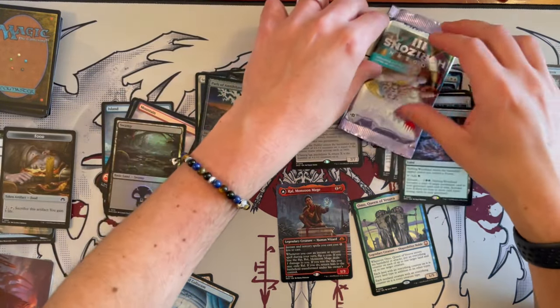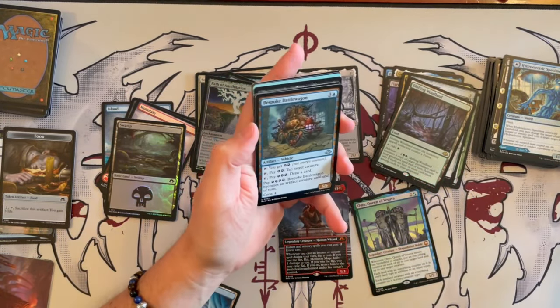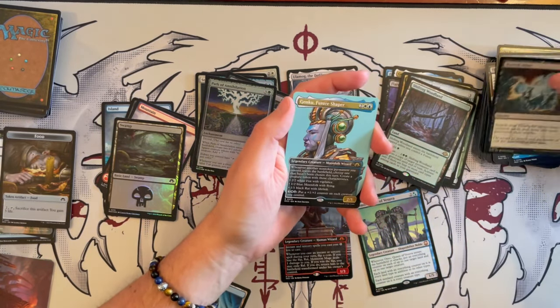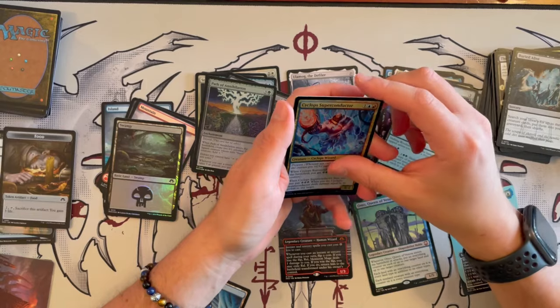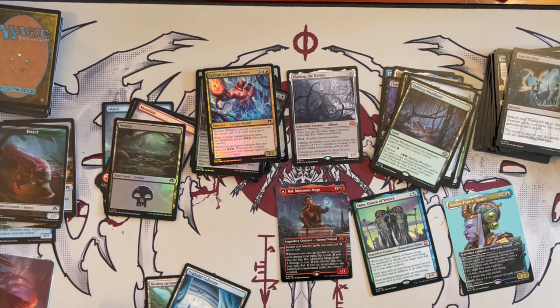The Shifting Woodland, which we've seen before, and then the Path of Annihilation — a cool enchantment. And a food token — this is food for Modern Horizons 3, not good food, not good at all. Last booster of the first box — here we go. Bespoken Battle Wagon, Slyth, Buried Alive, and Genku Future Shaper. We've seen Genku before but this is the borderless version. We have the Cyclops Superconductor, an Insect Token. That's it for the first box.